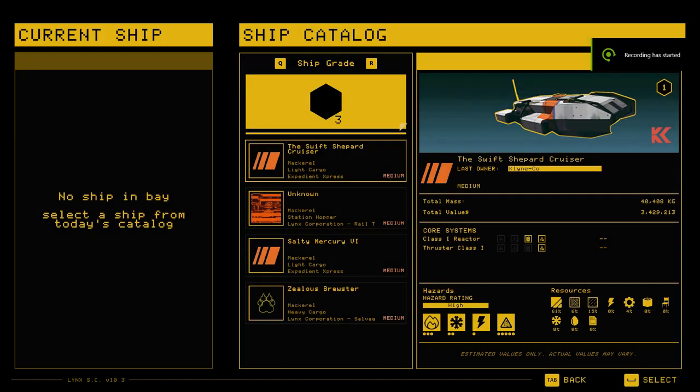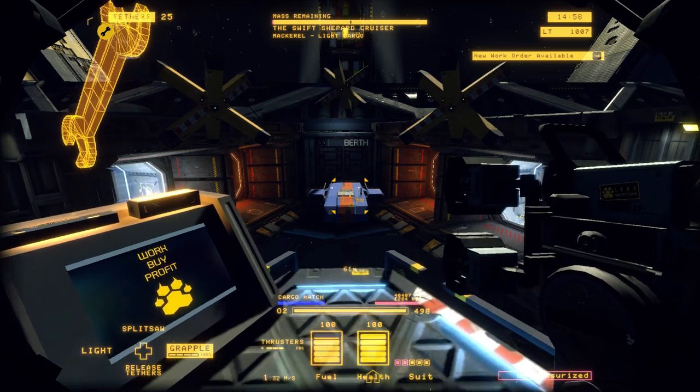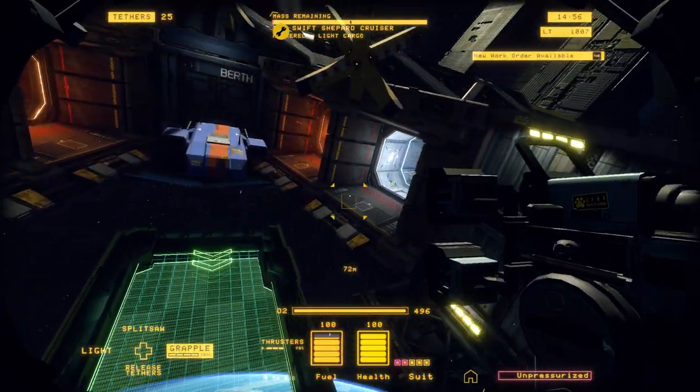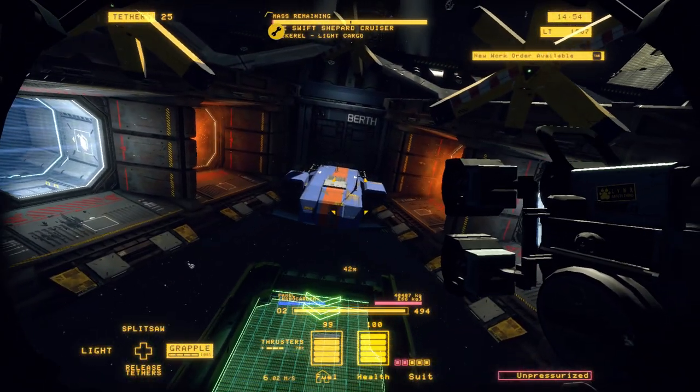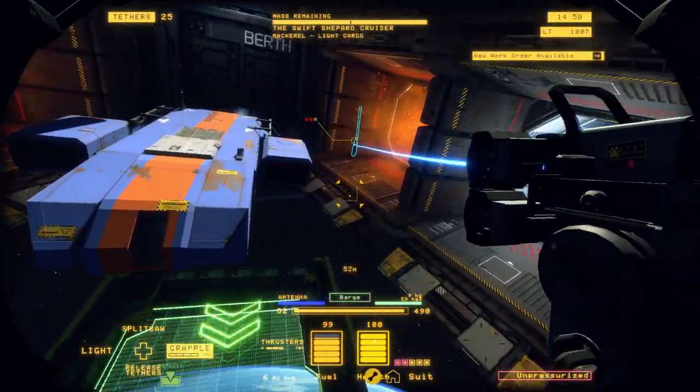Hello everybody, this is Satan Gamer and today we're going to be talking about how to gut a light cargo mackerel. For those of you who are unfamiliar, this is a game called Hard Space Shipbreaker where you take apart spaceships and throw them into either a barge, a processor, or a furnace depending on what the piece is. I highly recommend getting this game — it's probably my favorite game at the moment.